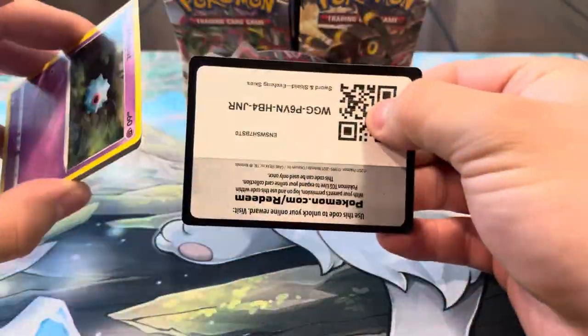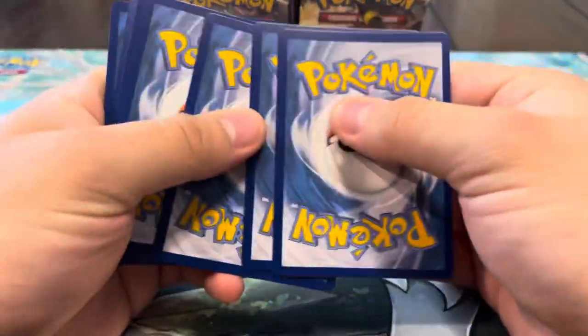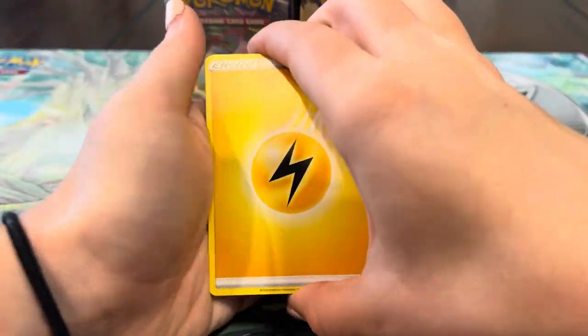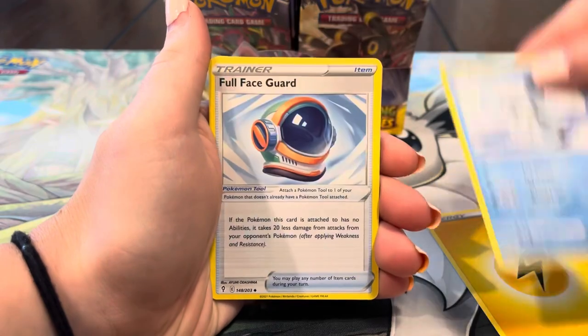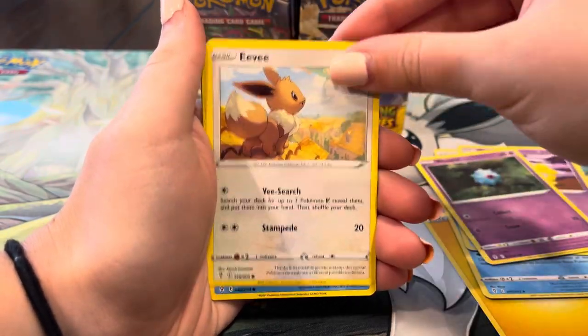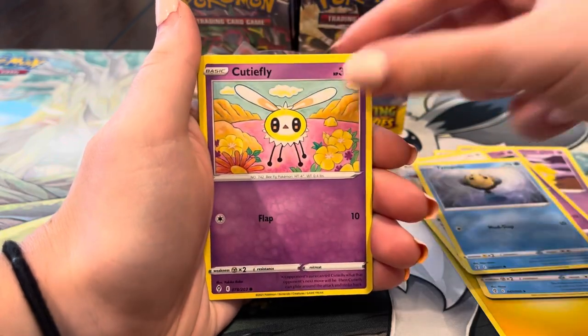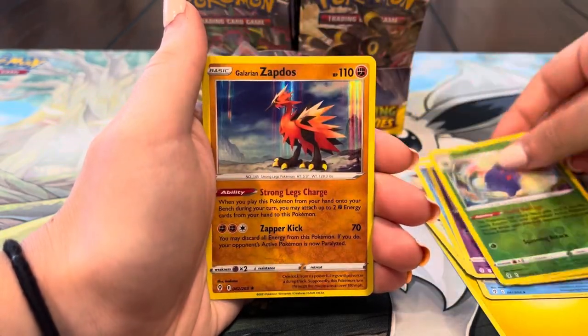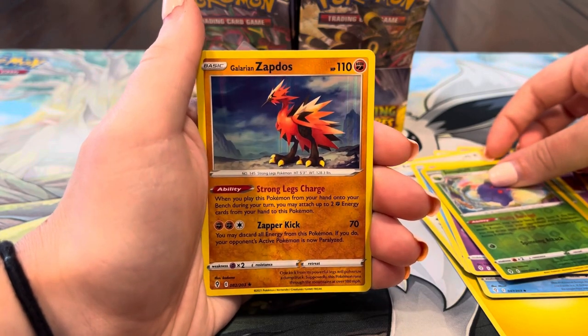Let's keep it going, let's see what else we're gonna get. I'm very happy with that Suicune. Like I said, the legendary dogs are one of my favorites. Energy, Squirtle, Full Face Guard, Hippopotas, Woobat, Eevee, Typo, Cutiefly, Applin, Joltik, Pumpkaboo — and a hollow Zapdos! Now we're getting all the holos.